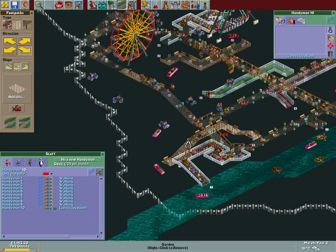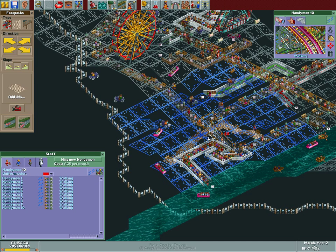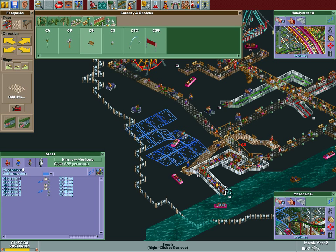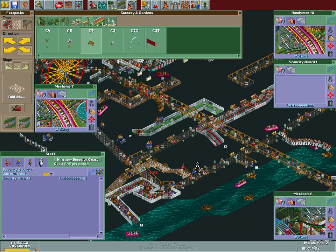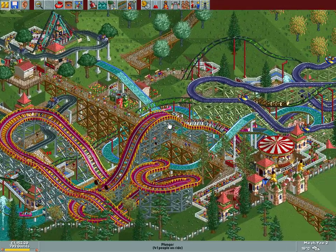What we're going to do now is some expansion — we need to take care of this new area. We also need a fix mechanic, assigned where the path meets the car track. We'll also get a new loose mechanic. Now is also the time to hire a guard, even though I haven't spotted any vandalism. Same is true for entertainers — I feel like right now we need them.